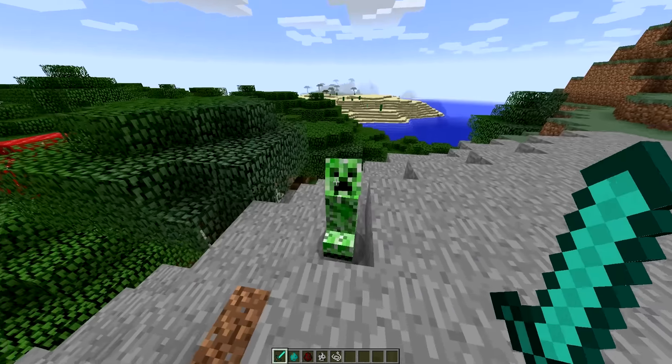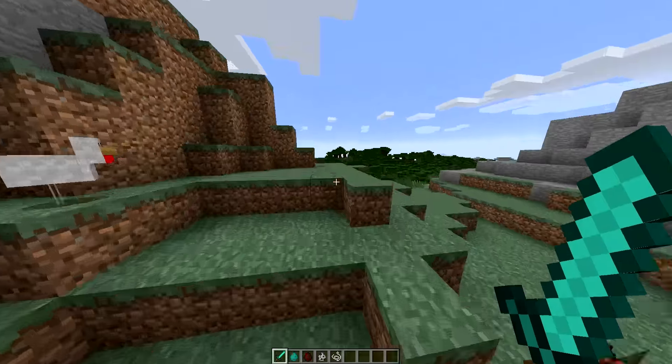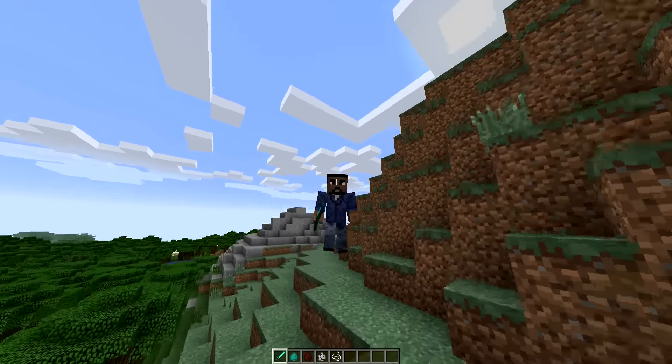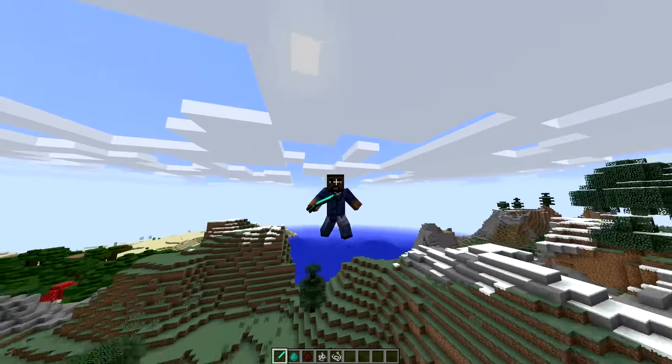Today we're going to be talking about a mod for PC called Mo' Bends, which is like more bending and things like that. It also adds animations - as you can see I'm walking differently, I can fly differently. It actually looks like I'm flying and everything just looks really realistic.